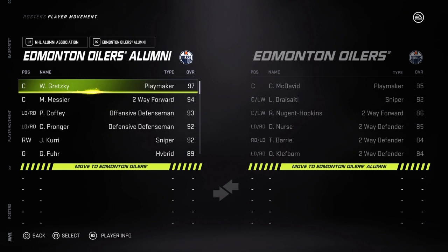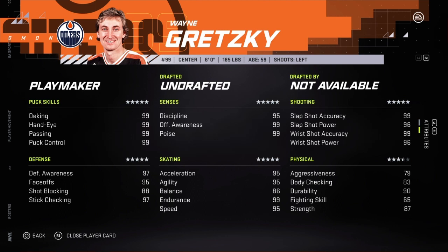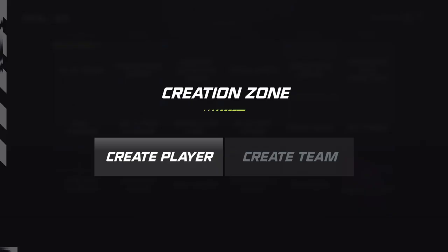What I recommend instead: go to the legend, click the right stick (R3), and cycle over with the bumpers to his player card. Take a screenshot of that — it gives you the precise attributes for that particular legend. Then back out and go through the creation process I already showed you: go to Creation Zone, create a player, and recreate Wayne Gretzky using the screenshot as reference. You can even use your phone to take a picture of your screen.